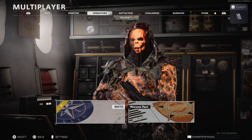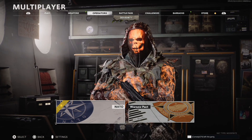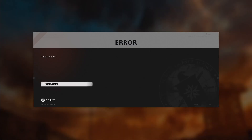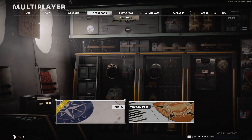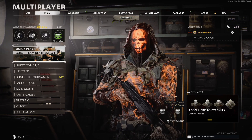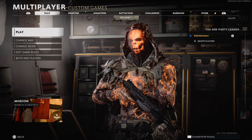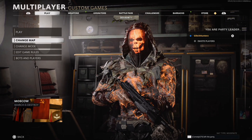Now what you wanna do is go to operators with your second controller. Click on it and then press circle. This will give you a UI error. Just dismiss it and then press social and back out of social. Now you have created a stack — the start of the stack. So now we just wanna go to custom games and we wanna stack the edit game rules, change mode, and change map.